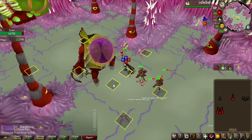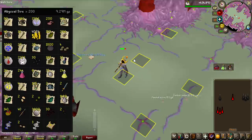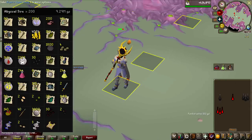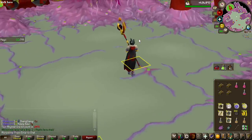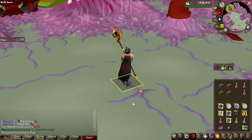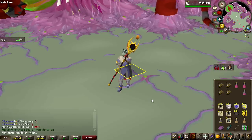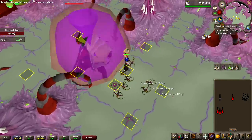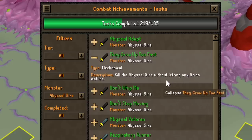I have some good and some bad news. This is KC number 200, and the bad news is we have got absolutely no unsired at all, so it's not looking great for this challenge. Another free combat achievement coming in — They Grow Up Too Fast. This achievement requires you to kill the Abyssal Sire without letting any offspring mature, which is actually pretty hard and requires really insane DPS.